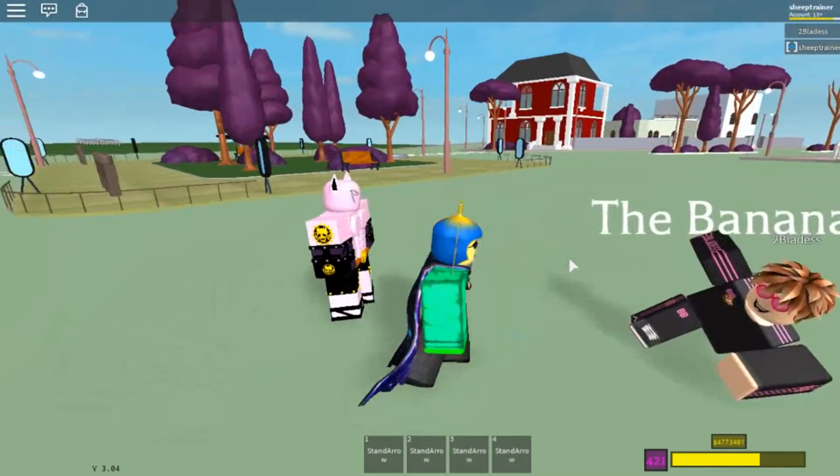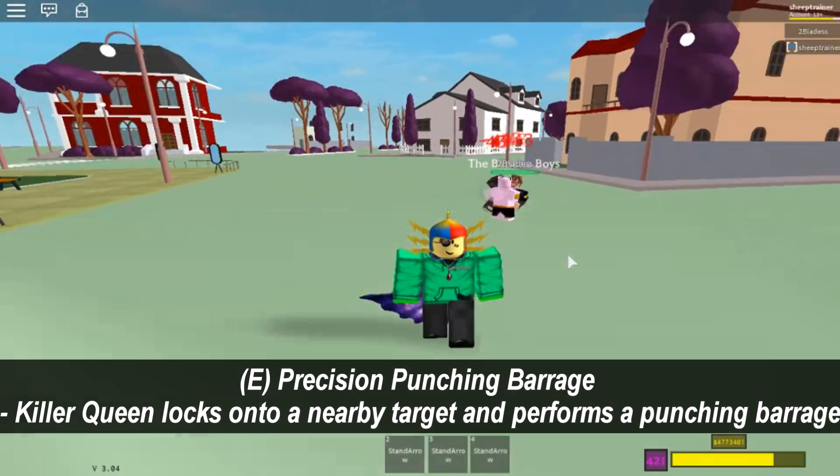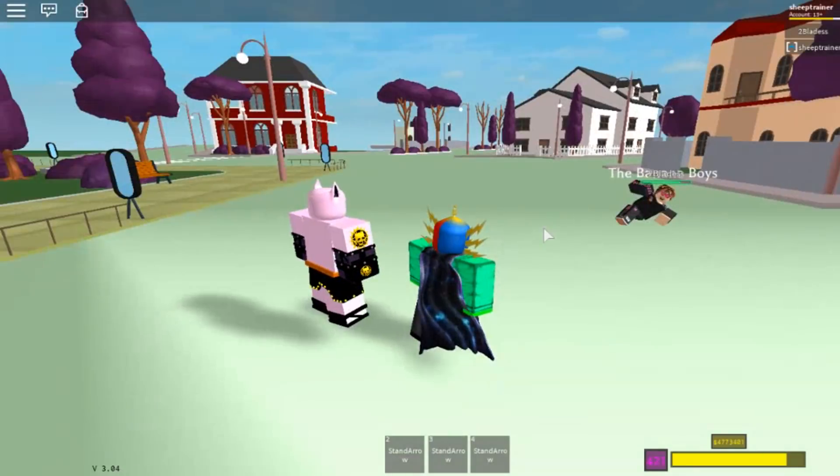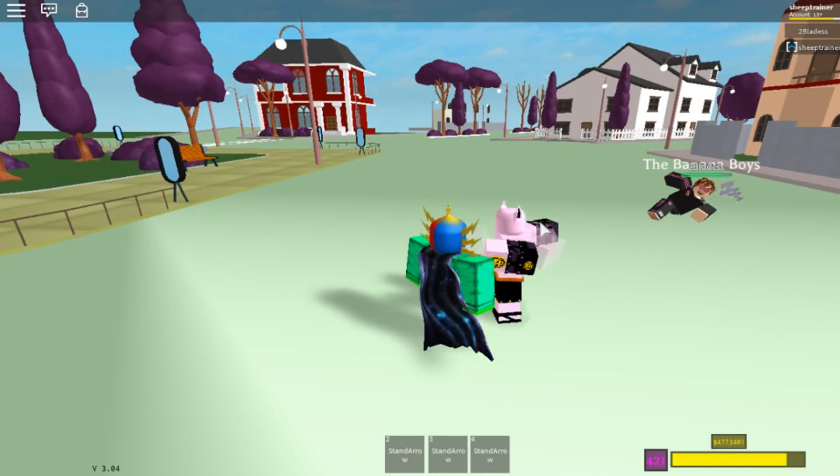The first move for Killer Queen Alternate Universe is the rush. If you want to target someone nearby, it will auto target onto them. So you can do a normal rush from afar or you can do an auto target rush — both are pretty useful.